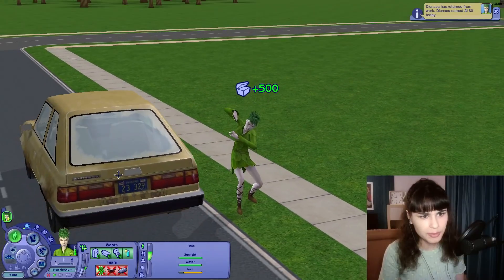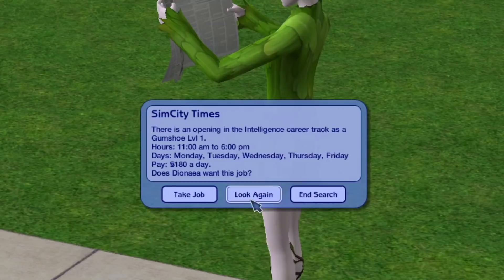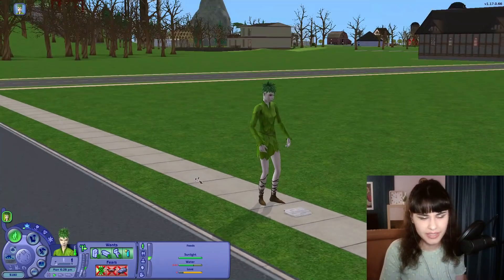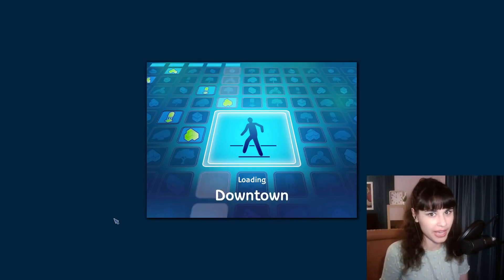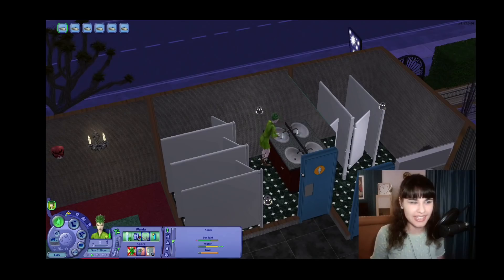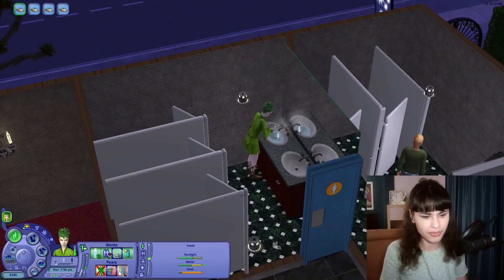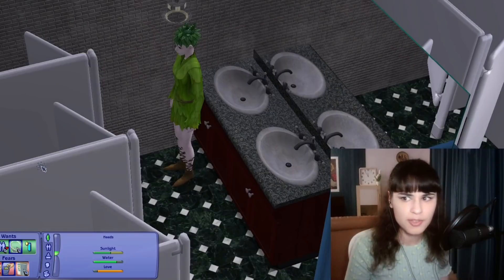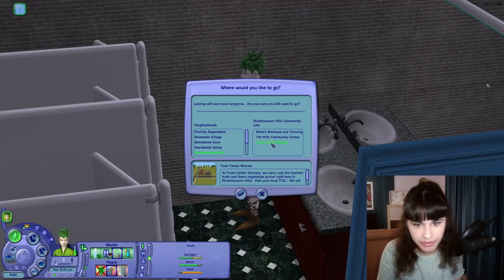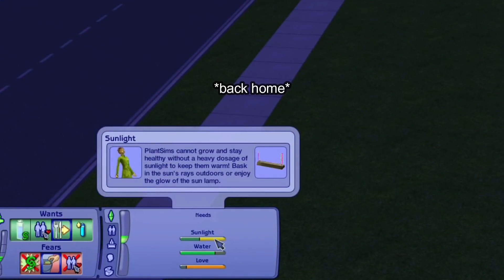I'm going to rush to a community lot to get some water. I really hate to see that water need go down so bad. Luckily now it's nighttime, so sunlight should not be a danger — but now how is she going to get sunlight? It doesn't go down very fast, so that's reassuring. Where do plant sims go in the night anyway? I wish we had a garden center in River Blossom Hills where there could be plant sim lamps. I can't believe her sunlight need actually went down while she was away because of the community time mod.